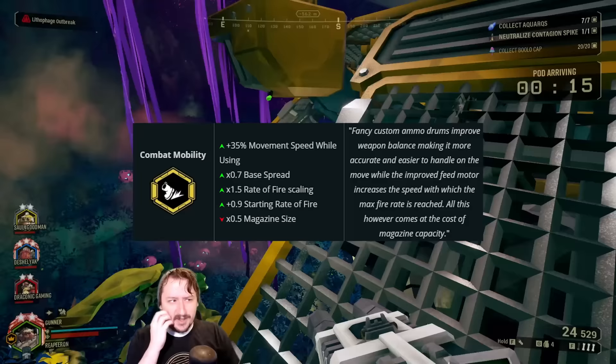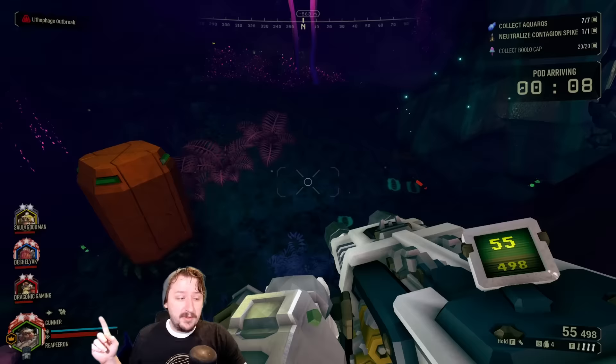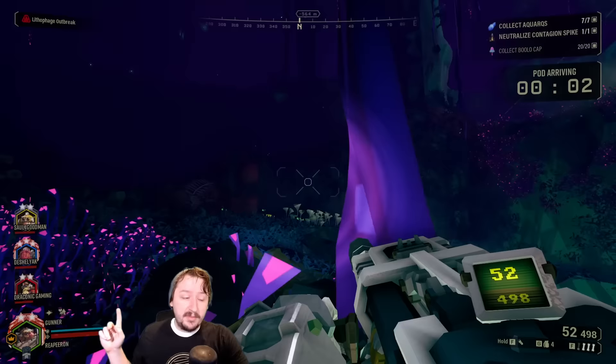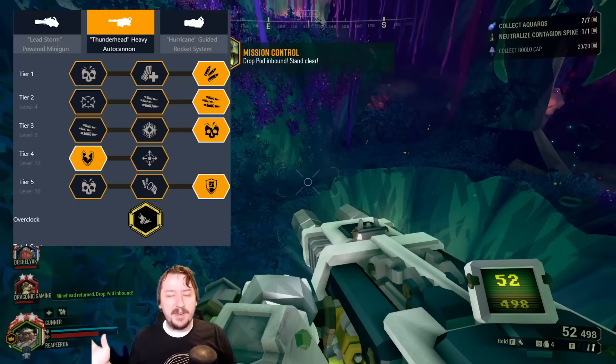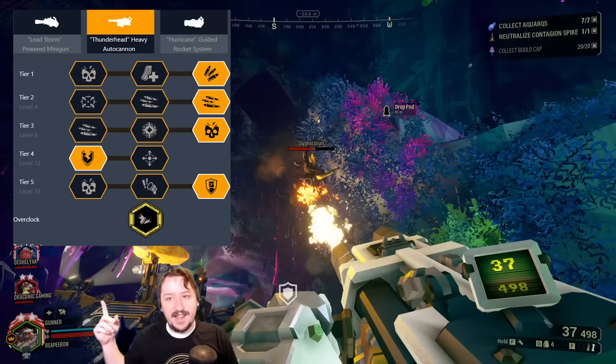Our third overclock for the Auto Cannon is Combat Mobility, and it's a pretty fun and really good overclock. This makes it so when we're firing the Auto Cannon, we have increased movement speed — usually you only have 50% movement speed when firing, but now you have 85%, so you can move a decent amount quicker. It also increases our minimum rate of fire, increases our rate of fire scaling, and decreases our spread so we're more accurate. The major downside is that we get half the magazine size that we normally do. You could take the extra mag size in Tier 1 and just make up for this weakness and basically have nothing but strength.